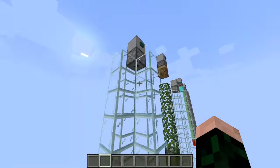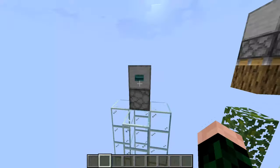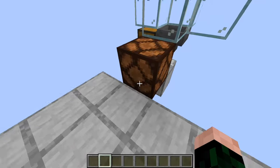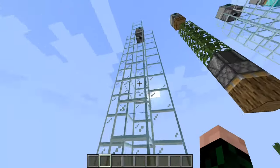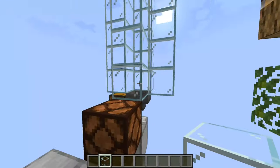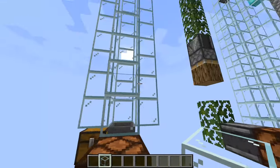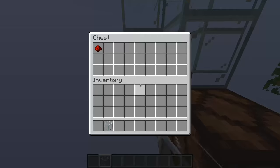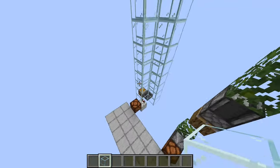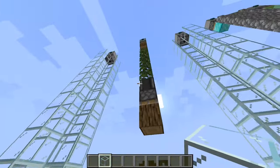The first method is just dropping an item out of the sky. You have a dropper with a button or whatever your activation device is, and you drop the item — you can do this from the top of the world all the way down to bedrock, so it's great for long distances. You want to encase it so it doesn't fall to the side; you can also shoot it into a cobweb to align it. You can pick it up with a hopper and take an output with a comparator. I put the hopper into a chest so it gives a quick signal rather than a sustained one.